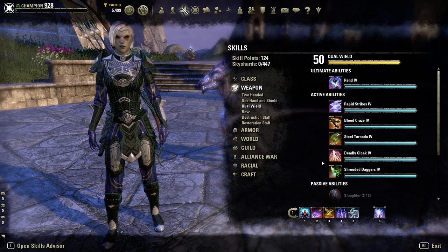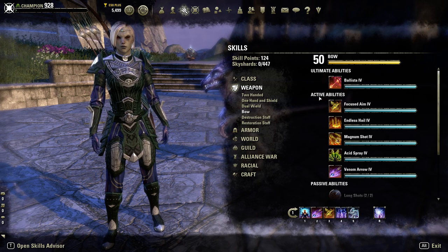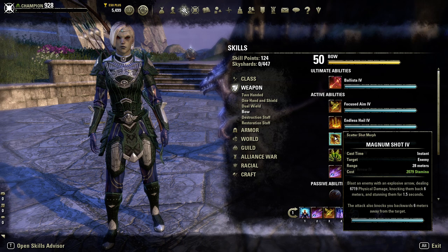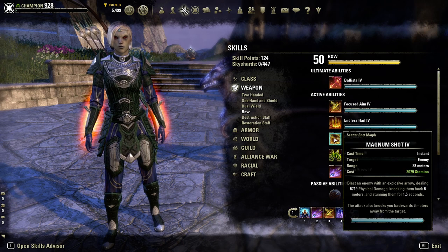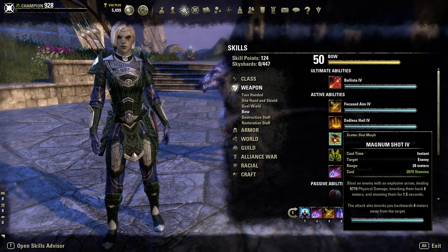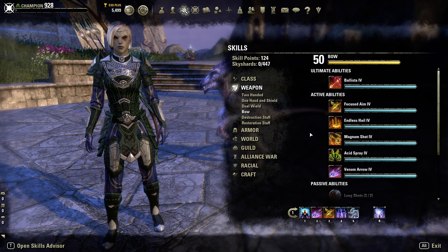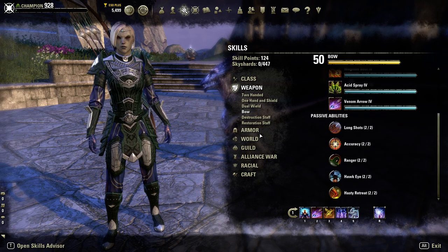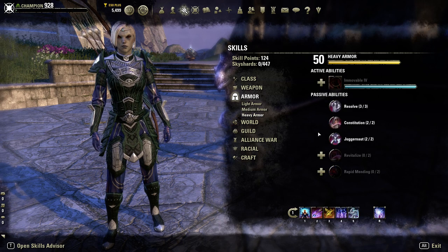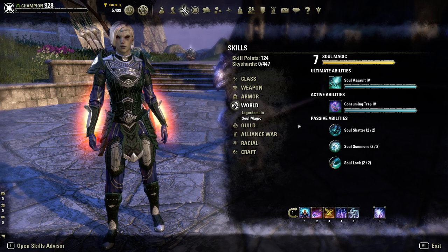Moving on to weapons: unlock the Dual Wield skills and abilities that would best reflect you as a player. For Bow, we have specific skills unlocked like Ballista, which you can use on either bar, and Magnum Shot — that's for situations where you might be in a dungeon and don't want enemies getting close. You shoot this and it knocks enemies back and moves you back six meters as well, just a good way to keep enemies off you. For armor passives: Light Armor, you want the top three; Medium Armor, all of them; Heavy Armor, the top three. You can be a vampire or werewolf with this if you choose.